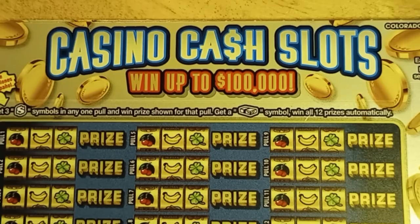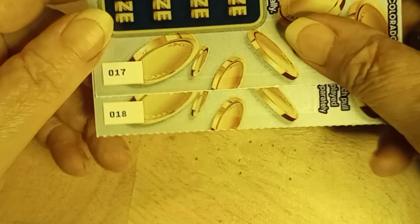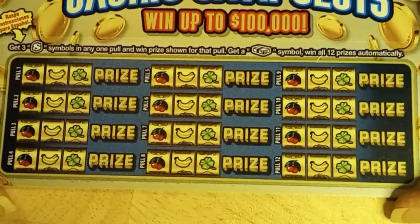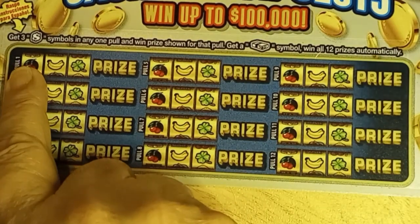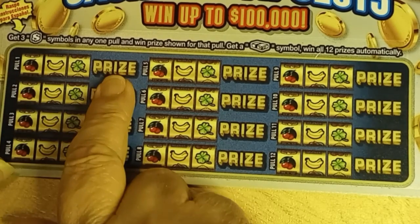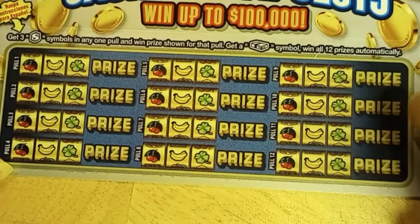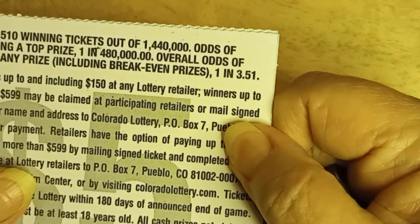Next set is going to be the Casino Cash Slots. I've got two of these, number 17 and 18. For those of you in the UK who might not have seen this before, basically all I'm looking for is little dollar signs. I need three dollar signs to win the prize. Or if I get a wad of cash symbol, I win all 12 prizes automatically. The odds on this card are 1 in 3.51.